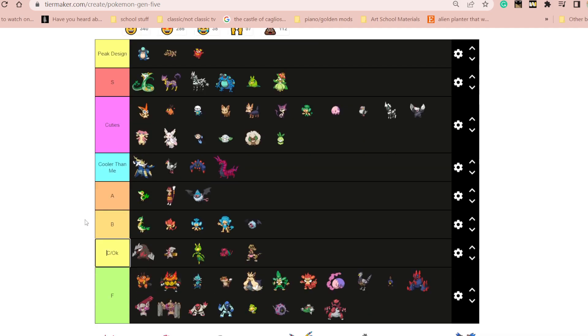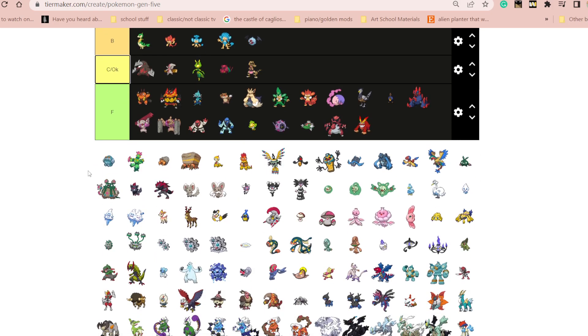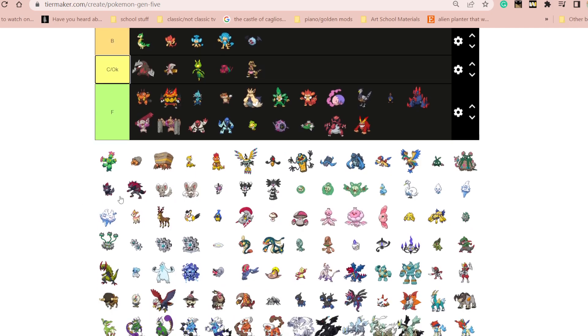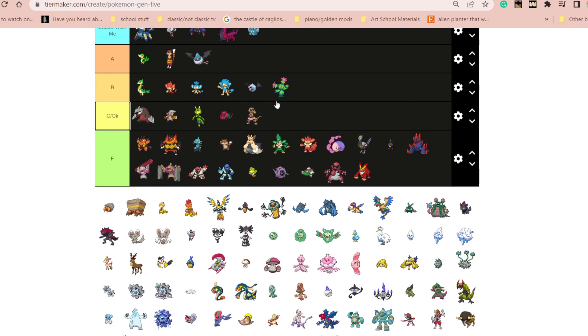Happiest little guy in the world. I don't like this, this scares me. I didn't even know about this one — what form is this? This is actually pretty cool. I like this. I think it's a nice feature.